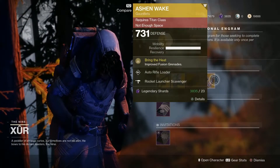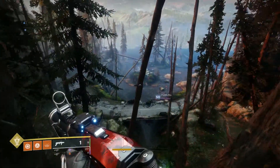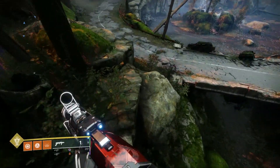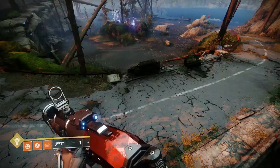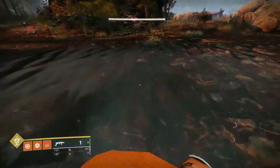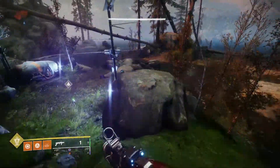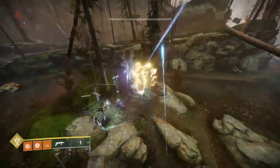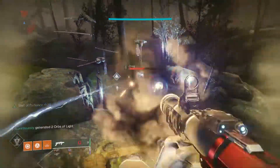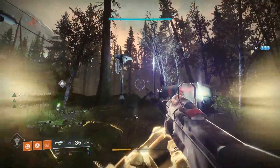So how is your exotic collection looking as you get a little bit closer to the launch of Shadowkeep? Are you full? Are you getting close? Do you have the rolls you're looking for? And are you excited about how Armor 2.0 is going to try and force you to create all new builds for different activities? Are you going to try and have a mixture of 2.0 and 1.0 Armor for a hybrid build? Sign up in the comments down below.